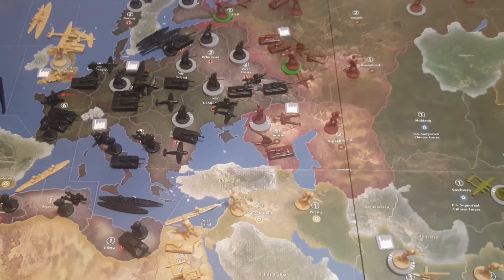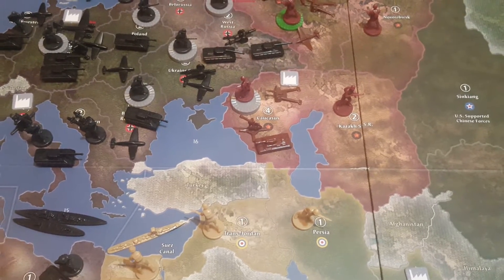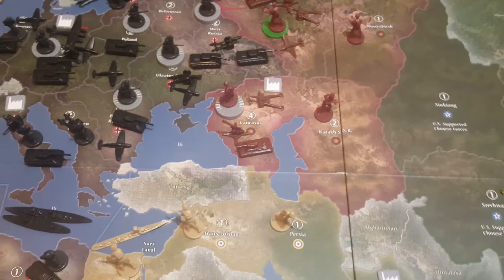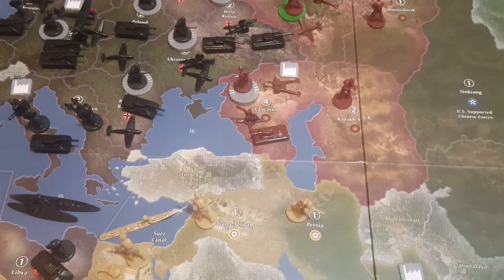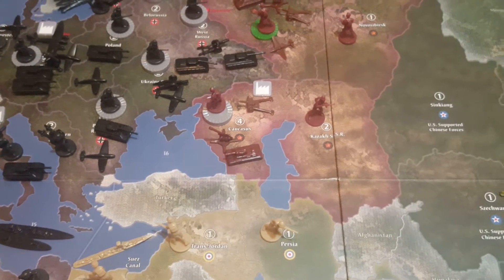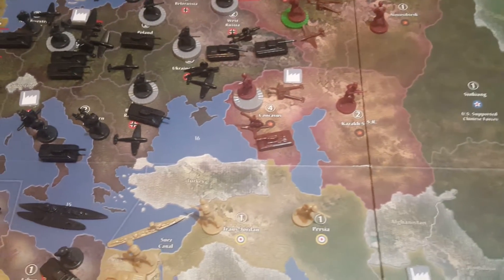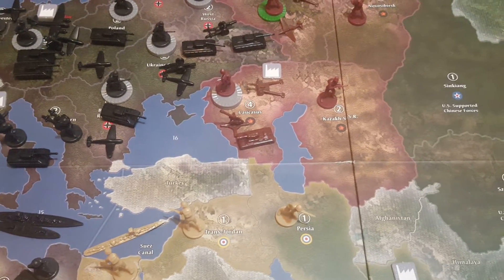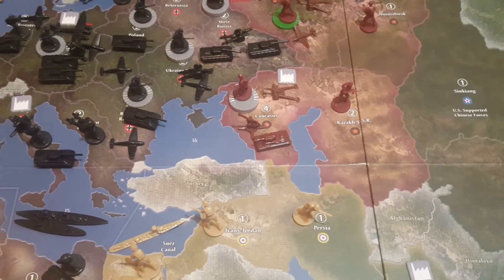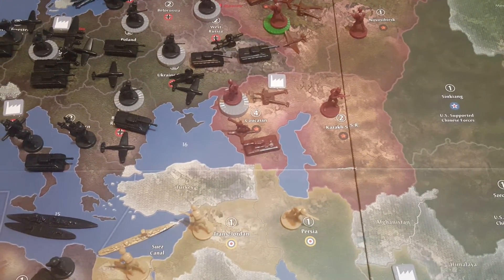There's a little bit of math to take into account. Let's look at Caucasus, for example. The territory is worth four, so Russia can put up to four units there per turn. You can cause up to eight damage to that factory. For every point of damage that you cause, that is one less unit that Russia can build there. So if you cause four units of damage, Russia — unless it takes a specific action to repair that factory — cannot build anything. You can continue piling on the damage, causing up to eight damage to Caucasus, which means Russia is going to have to do something to build it back up to basic standard before it can produce units again.